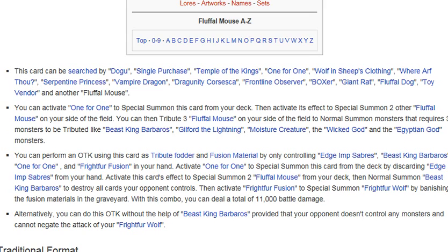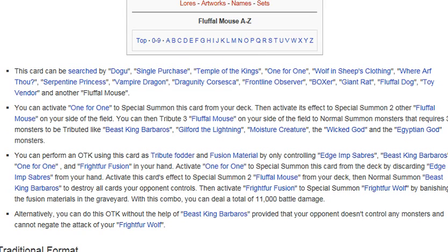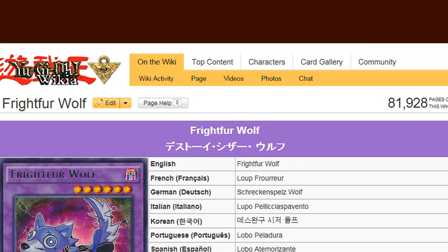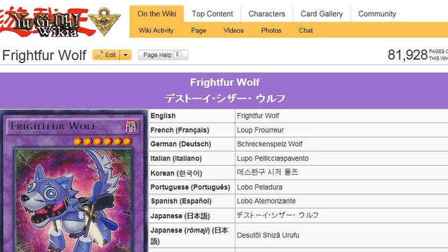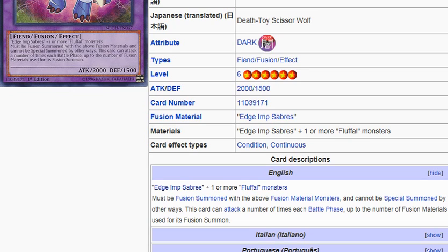Wolf gains attacks — let me check, because I don't want to be wrong. It says: this card can attack a number of times each Battle Phase up to the number of Fusion Materials used for its fusion summon.